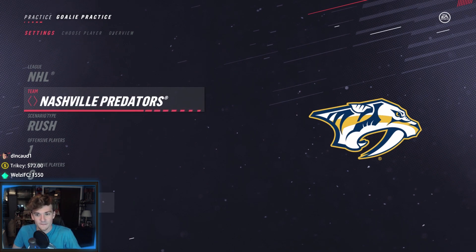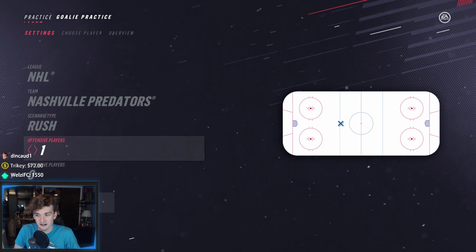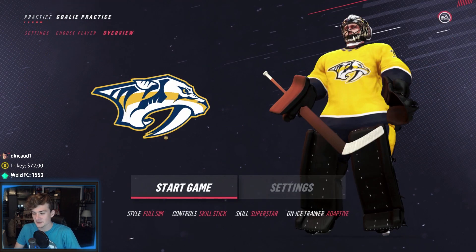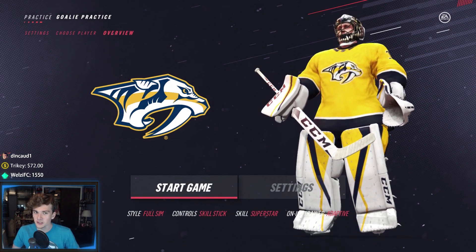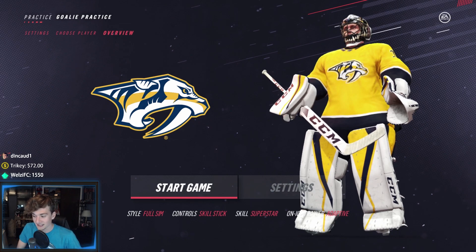We're going to start out with one — there are no defensive players, it is all 1-on-0. We go with the rush scenario. I'm going with Pekka Rinne as our goalie — he's an 89 overall, somehow despite winning the Vezina. But let's give Carey Price a 92; that makes complete sense. Superstar difficulty, full sim style. If you guys have any challenge ideas, make sure to leave them down below.